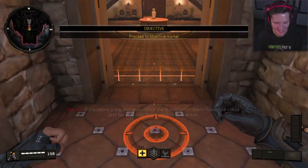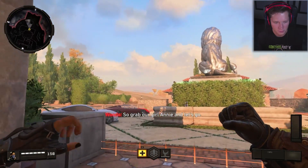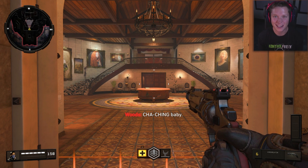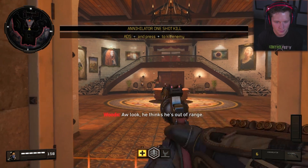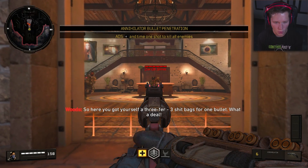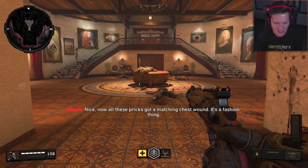Get to the objective marker. The Annihilator fires a large caliber depleted uranium round. So grab our girl Anni and let's go. Dude, this is a crazy map. Put a round right there — cha-ching, baby, got him. Your hand cannon kills with just one shot at any distance. He thinks he's out of range — good night. The slug it fires is heavy as shit, blows right through cover, thin walls, and personnel. Three shitbags for one bullet. Now all these pricks got a matching chest wound — it's a fashion thing.